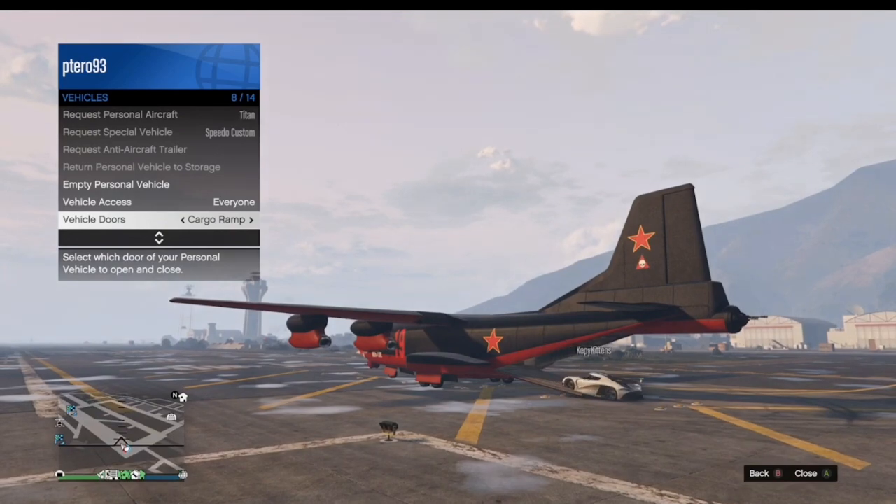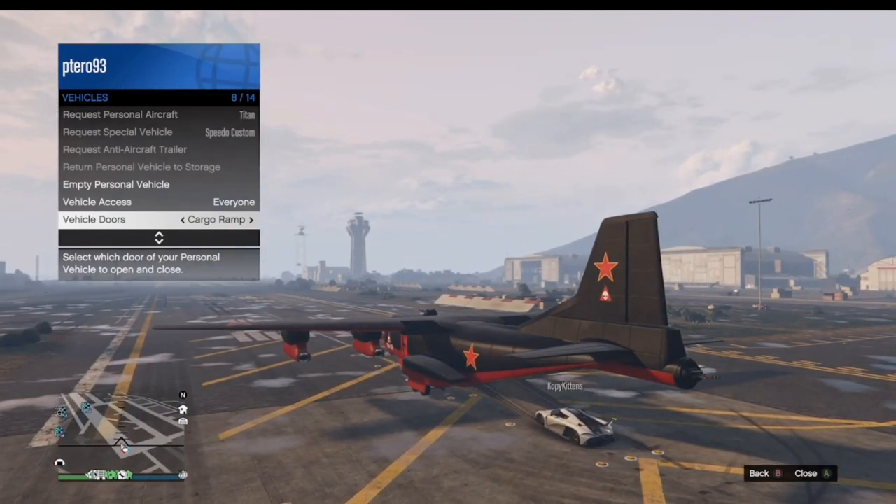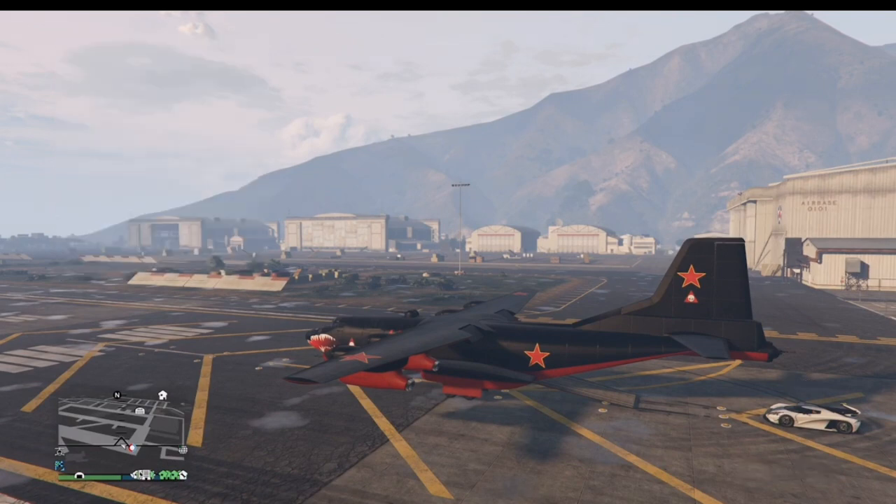Here I put a livery on — you can see the invisible wall. It's pretty stupid. I don't really know why Rockstar added this; I guess they just wanted to ruin our fun. I don't remember when they added it, but it's been in the game for a while.